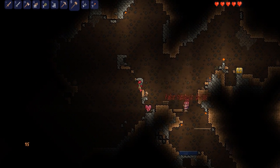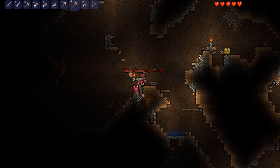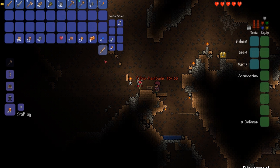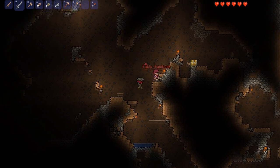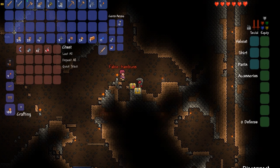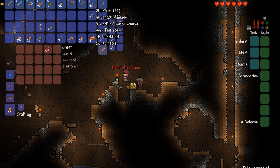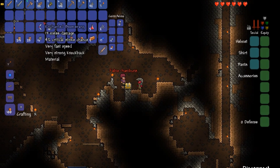Oh, something even better over here — a golden chest! Move your mouse over it and click on it. Right-click! A boomerang, a bomb, some shuriken, and some healing pots! With the hammer could you pick up the chest? Hammers can break the background wall and most items you can place as a background wall.